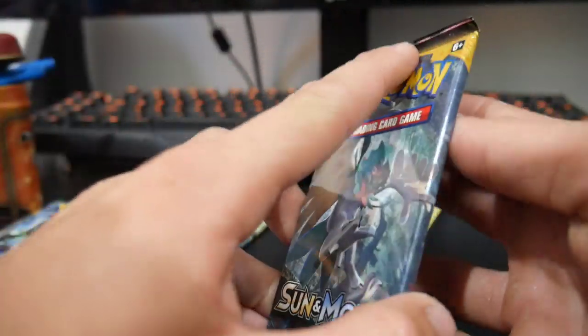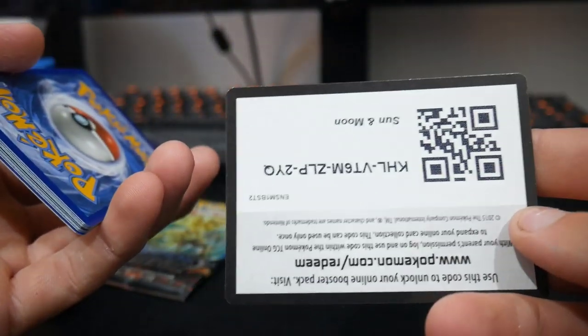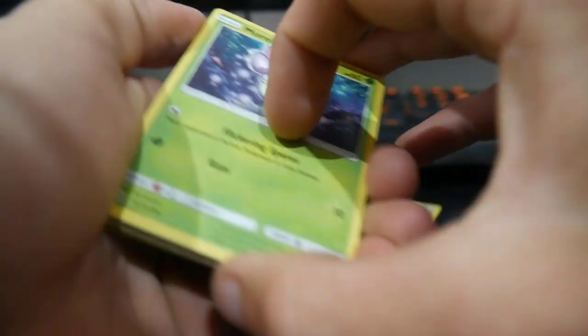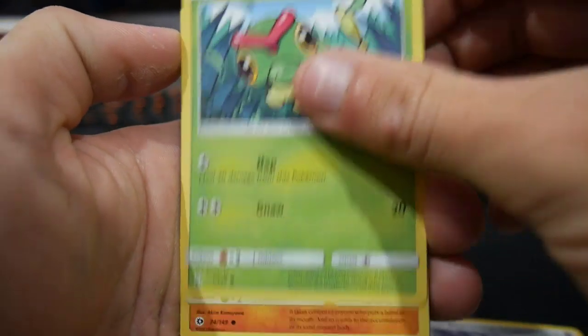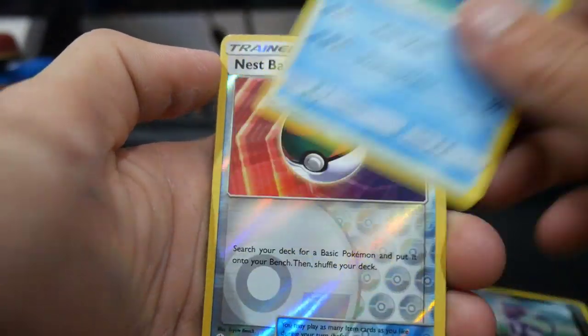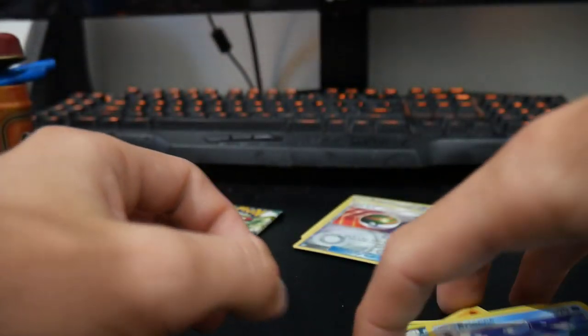We'll go Sun and Moon next — the Sun and Moon base set, see how we go. This one's four and two. Maybe we can pull the Ultra Ball, even though I've already had a couple of them, but maybe I can. Let's go. We have a Caterpie, Sandygast, a Roggenrola, Energy, a Switch, a Alolan Persian, a Brionne, Nest Ball, and a Stoutland regular rare to finish off that pack.